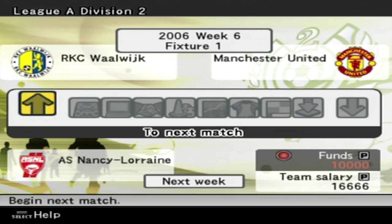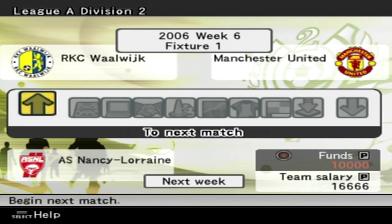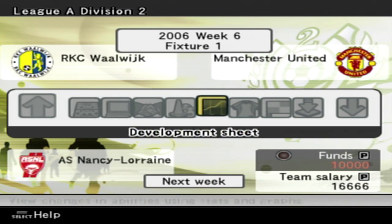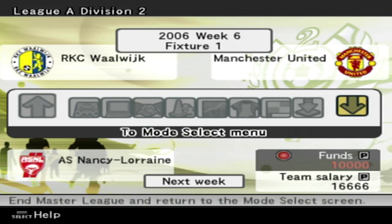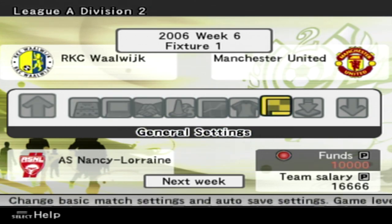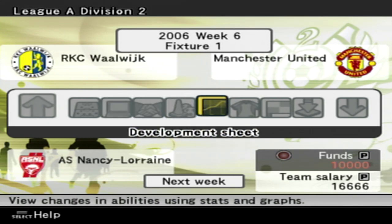Here is a look at the Master League menu — very different to what we have these days, but it did the job. You could go to your next match, there was a locker room, data, negotiations which is like transfer stuff, regulate conditions, development sheet, edit team, general settings, and save options. We're not really going to do Master League today — we're just going to focus on a kickoff match to see what the gameplay is like.